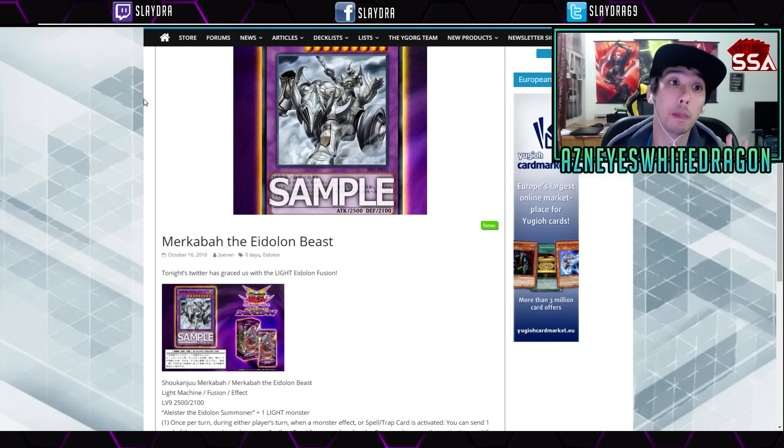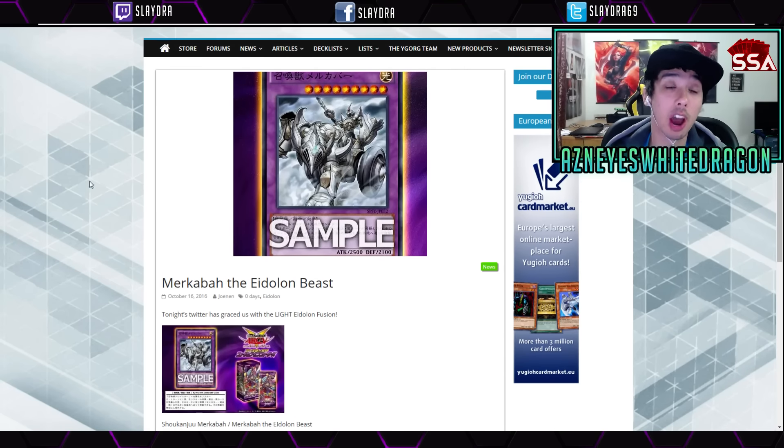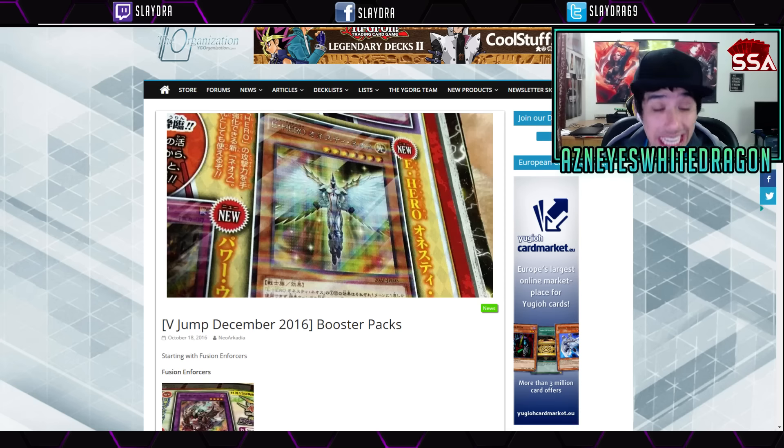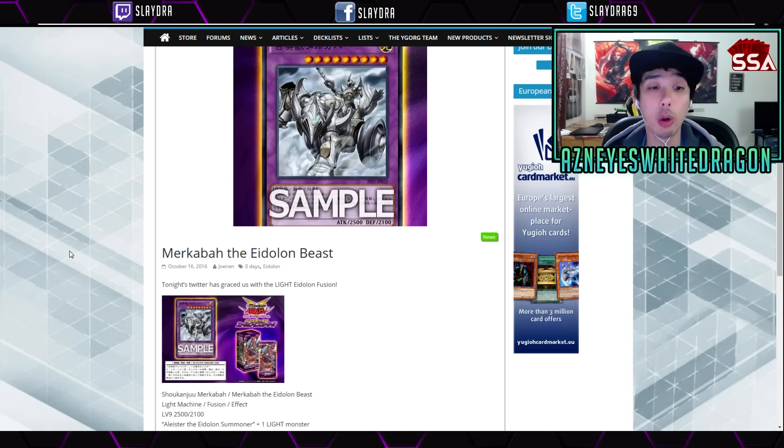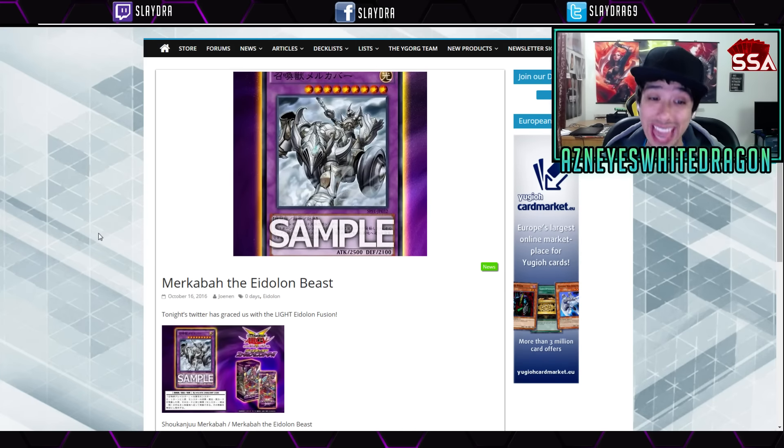Hey, what is up guys? So there's a bunch of new cards that came out. We got a fusion monster, we got some new E-Hero stuff that is going to support the deck, and a lot of other cards I want to talk about. First off, let's go ahead and go over this card, Merkaba the Edleon Beast, and we'll actually show you guys some of the replays of these new cards in action.